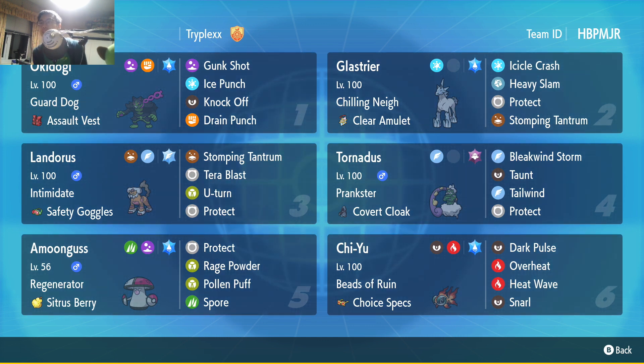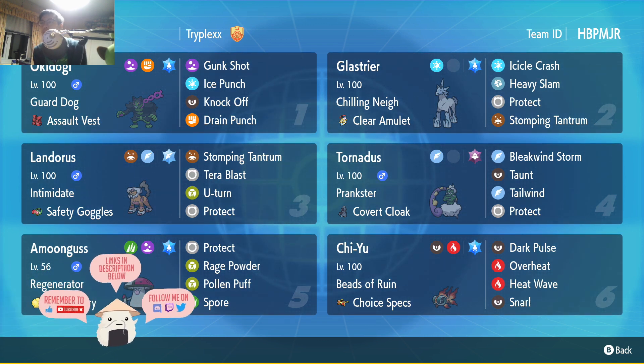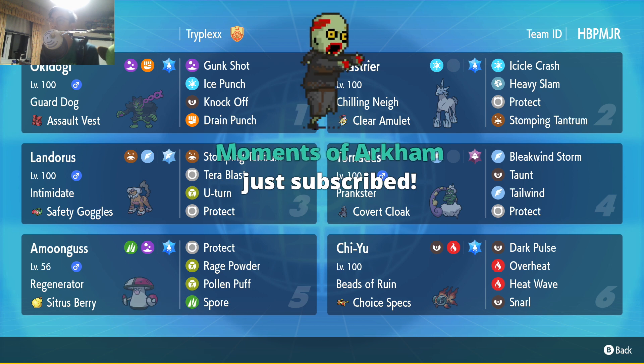Then we have Glastia. What does this Glastia do? Who knows, because there's no Trick Room on this team, but I'm sure it's going to do pretty good. It's got Icicle Crash, Heavy Slam, Protect, and Stomping Tantrum.